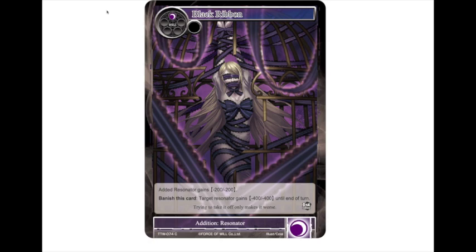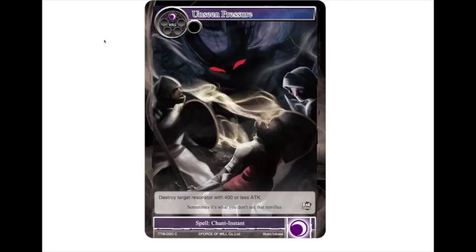Then we have Unseen Pressure — a one-drop spell chant instant that destroys target resonator with 400 or less attack. We just had a card that can greatly decrease attack, and this is instant speed, so it's a possible alternative for black to Rapid Decay. It doesn't deal damage, so if your opponent has a Mountain Mortal or an Arthur pulling in that lance, you can immediately kill it because it has 400 or less attack.